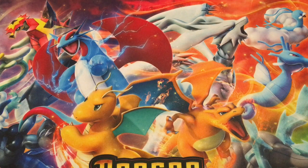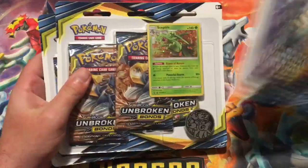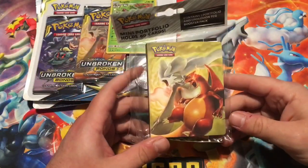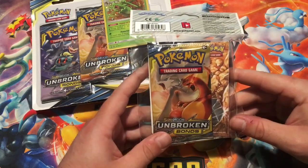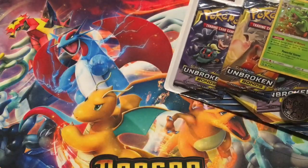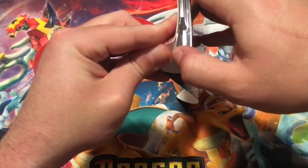Today, what we're going to be opening up is a couple of the Unbroken Bonds Blister Packs, and I'll save this for last. We got one of the mini portfolio Unbroken Bonds ones with an Unbroken Bonds booster pack inside. So we got 12 packs for the blisters, 13 including the portfolio. So let's get to it.